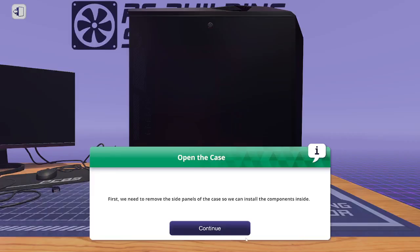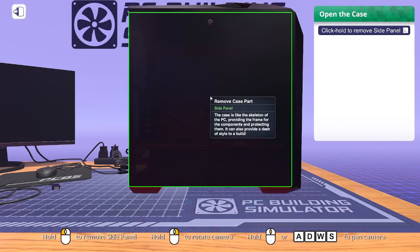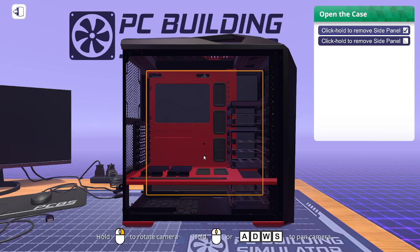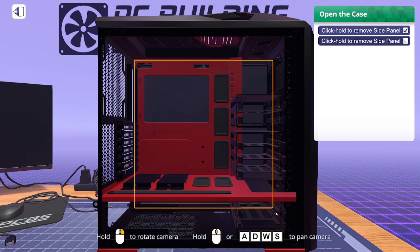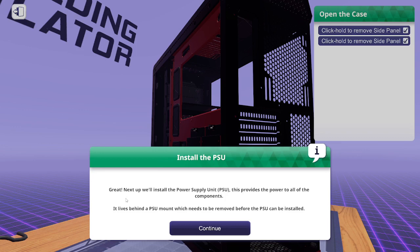First we need to remove the side panel of the case so we can install the components inside. In the IT mode you just click on what you're trying to remove. It's kind of automatic — and then again it is DLC, so they're probably assuming you've already played through the career and get the gist.